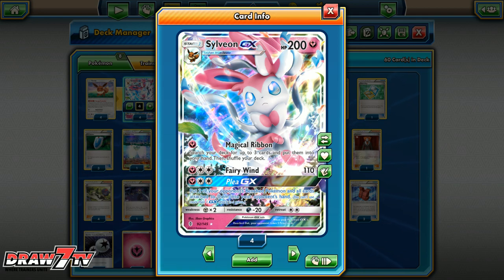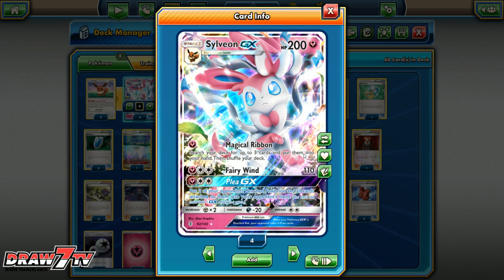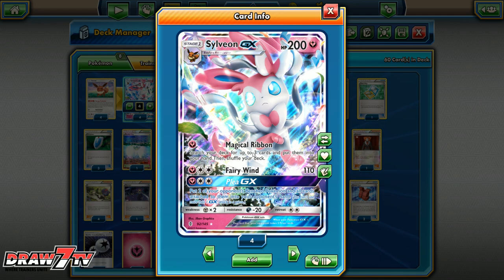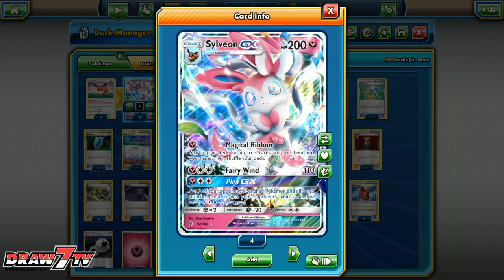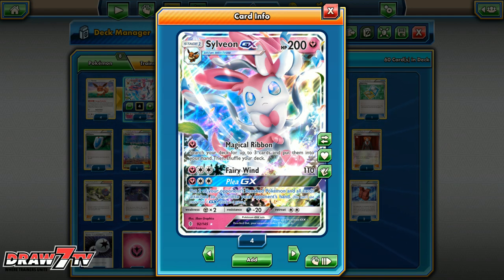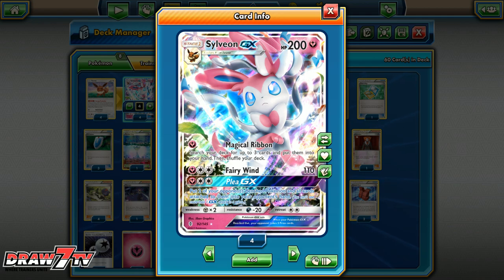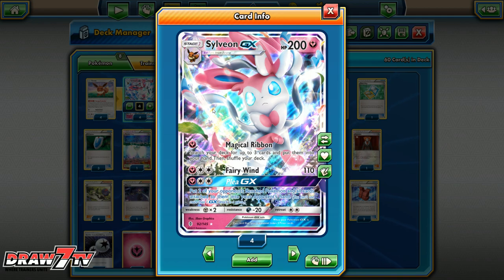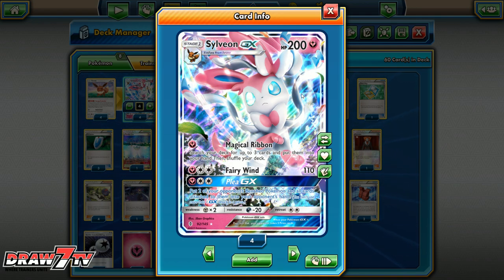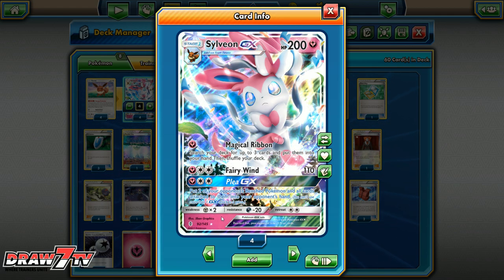Magical Ribbon costs one Fairy Energy — you search your deck for up to three cards and put them into your hand. When I first saw it I wasn't that excited, but then I realized disruption is definitely going to be a thing, and that's going to be huge. Fairy Wind is the second attack: one Fairy Energy plus two Colorless for 110. With a Choice Band you can hit for 140, though we don't play Choice Band in this particular build.